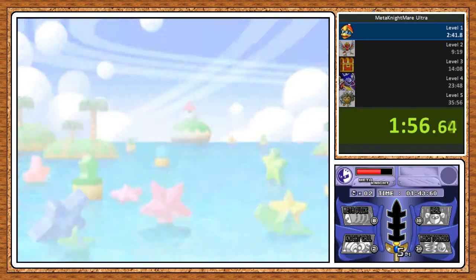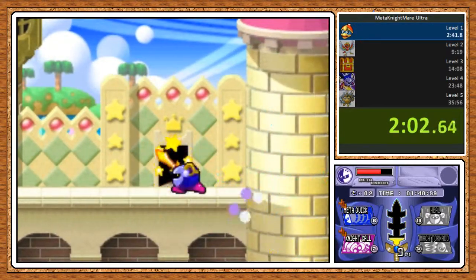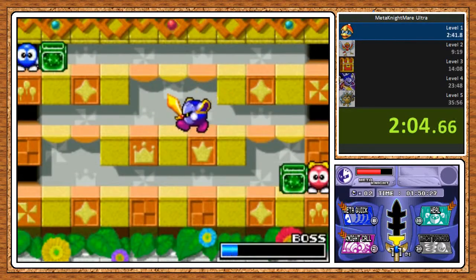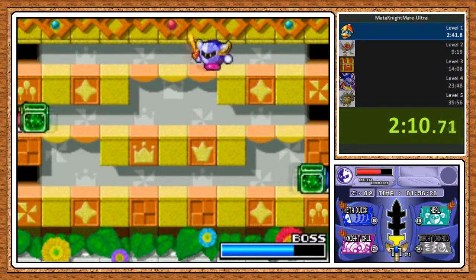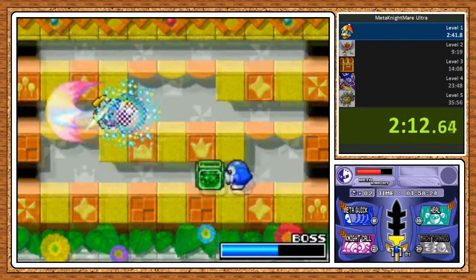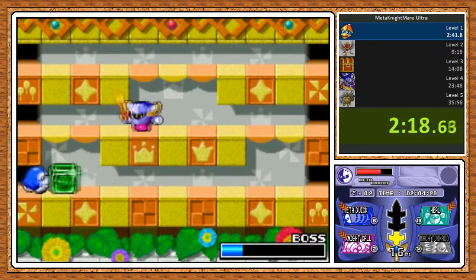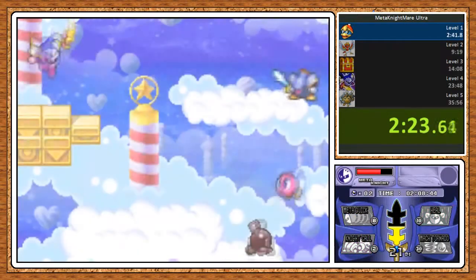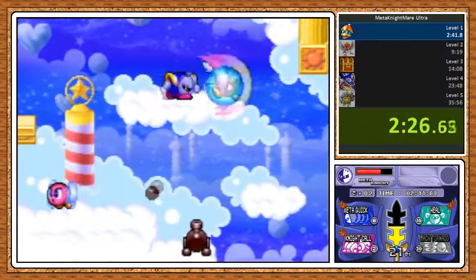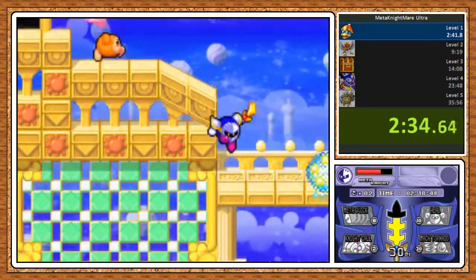There's Meta Quick, which makes Meta Knight go faster — better running speed and faster jumping speed — which is one of the ones that I use more often. There is Heal, which is a full heal for you, and that is also really useful. There is the Mock Tornado, which costs 30 points, so it is really expensive. Unless you're really building up stuff, it's going to be tough to use. But that's one of the things I really like about this mode — you can really strategize with your point spending.